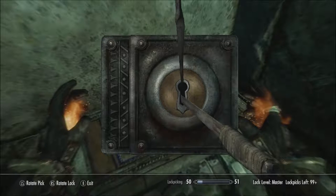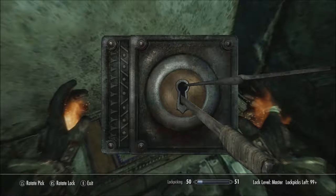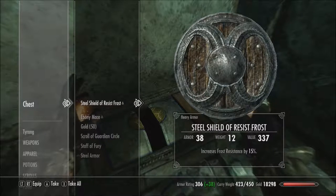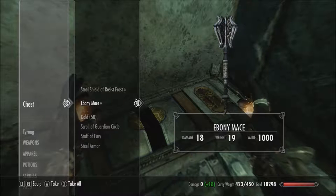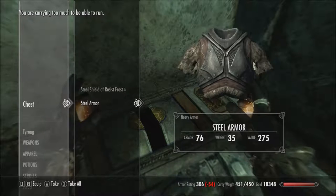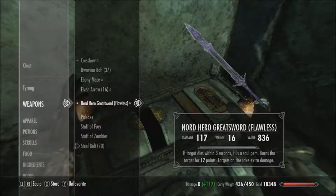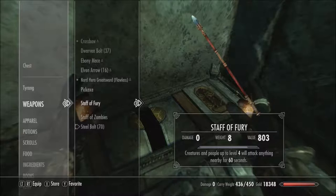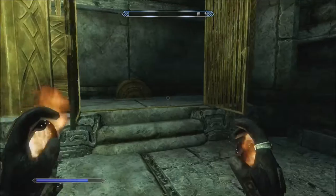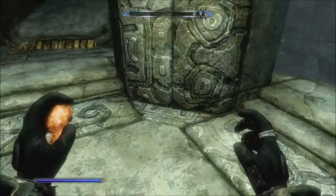I knew that one wasn't gonna work — I was just getting a basic idea of where the range stopped. Maybe a little further up. Awesome. Ebony mace — that has a lot of value that I am willing to carry, as does this. Okay, looks like I'm gonna have to drop something. I do not need this, and this doesn't have as much value compared to that, so I'll just drop that there — leave it for the next adventurer to come through, even though he'll probably die by the time he gets here.